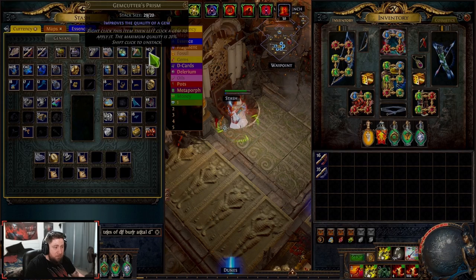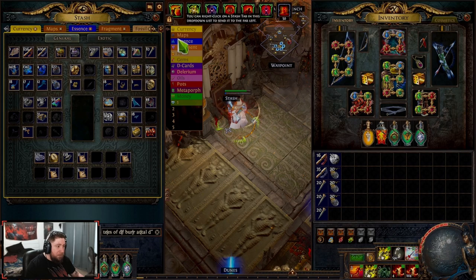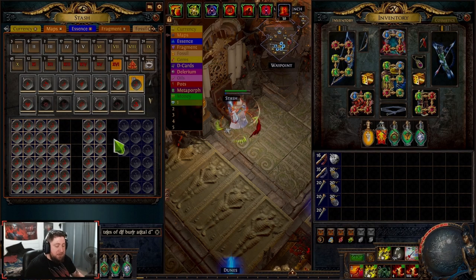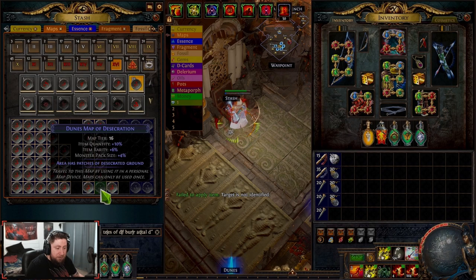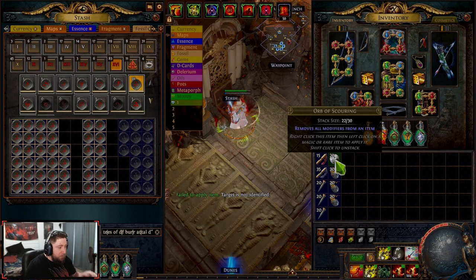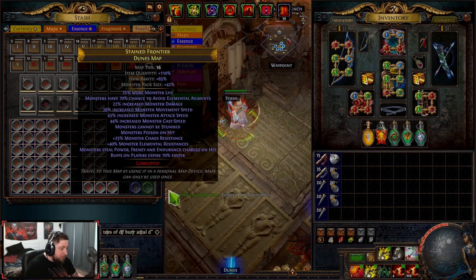So what you want to do is come over to currency, grab some chisels, some orbs of scouring, and some orbs of alchemy. Go back over to your maps — I'm doing Dunes because I'm running Legion as my farming right now. We want to move the magic ones back to normal, but we have to identify them first. It has consecrated ground — you see how it just grayed it out. You're going to end up going through a lot of orbs of scouring; I did this on a bunch of maps, I got 56 of these.